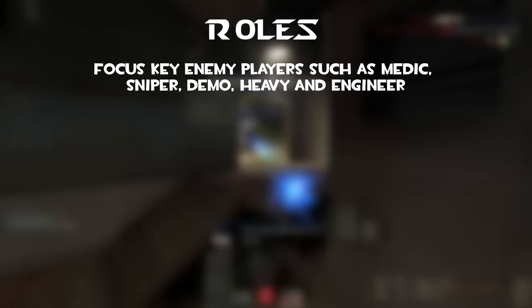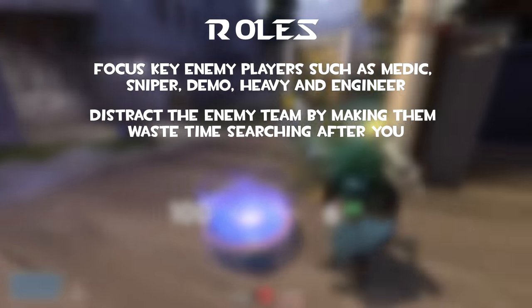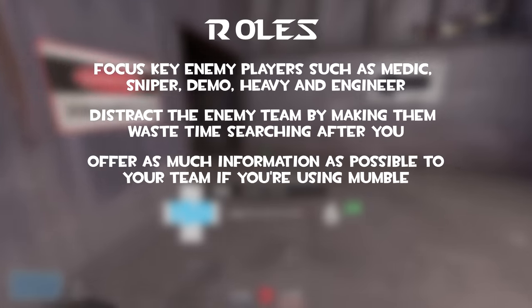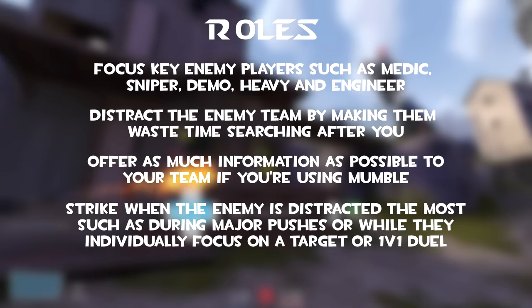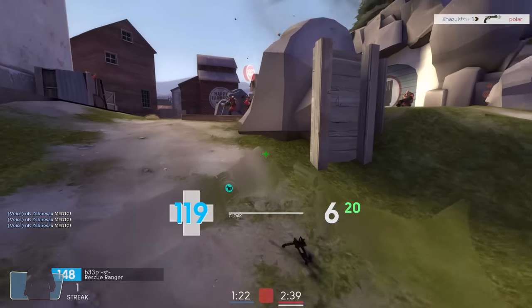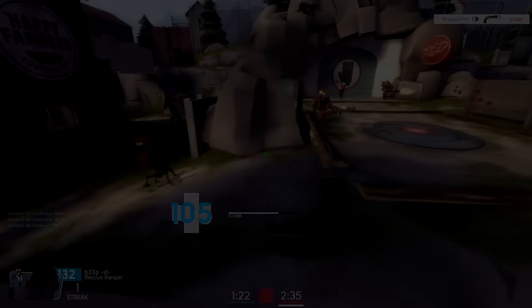Overall roles: focus on key enemy players such as medic, sniper, demo, heavy and engineer. Distract the enemy team by making them waste time searching for you. Offer as much information as possible to your team if you're using Mumble. Strike when the enemy is distracted the most, such as during major pushes or while they individually focus on a target or one versus one duel. As long as you deliver important kills even in a suicidal way early on, you're doing your job. As you gain more experience, your death ratio should change.